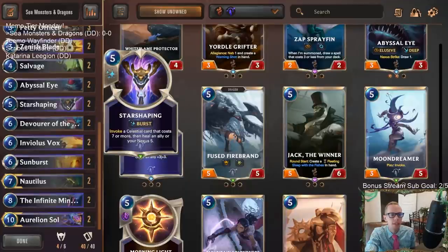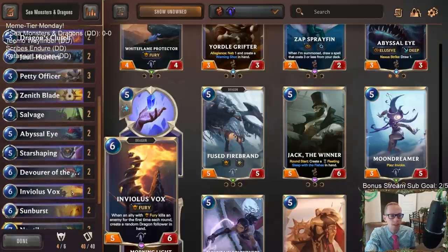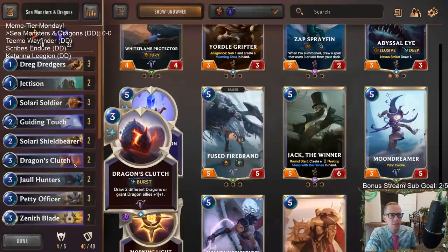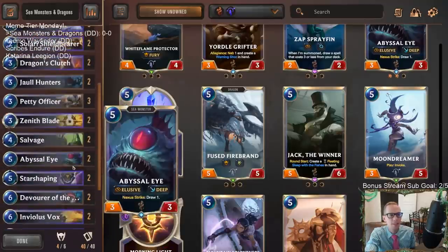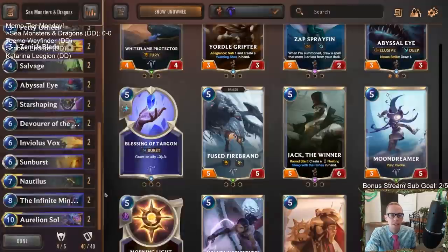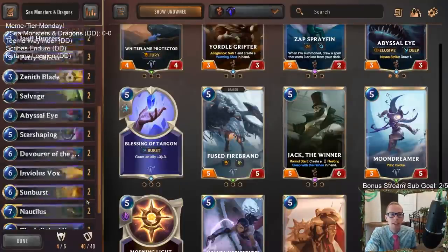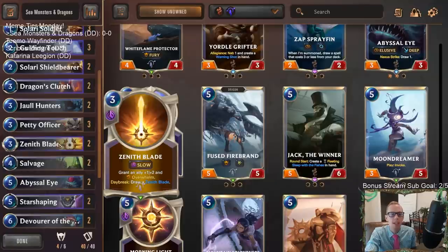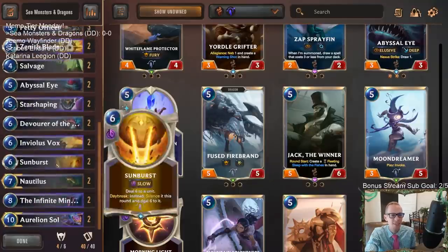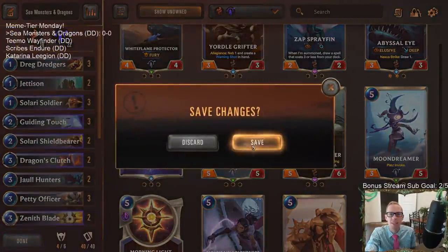We even get some celestials with Star Shaping, and of course Aurelion Soul creating some celestials as well. We level up Nautilus we get a 13/13, Aurelion Soul a 10/10 — both are huge. But they don't have Overwhelm, so we got to play a couple of Zenith Blades and give Nautilus and Aurelion Soul Overwhelm because that's what they're missing. So that's our first deck — sea monsters and dragons — let's go fishing for dragons.